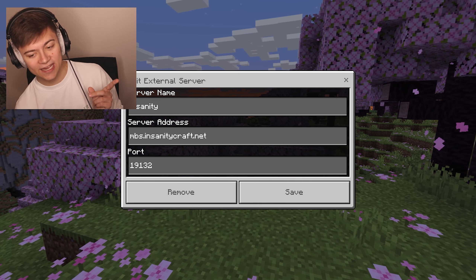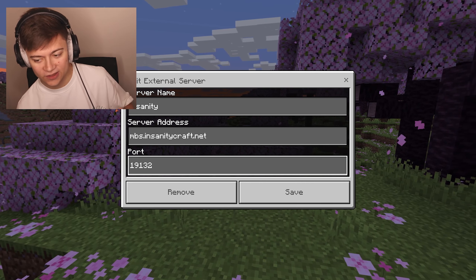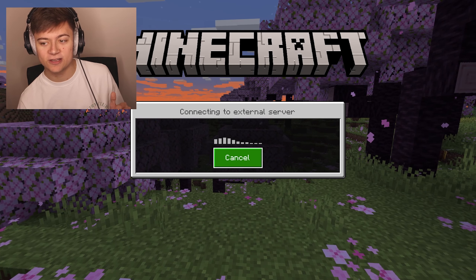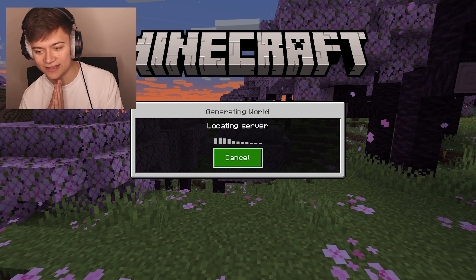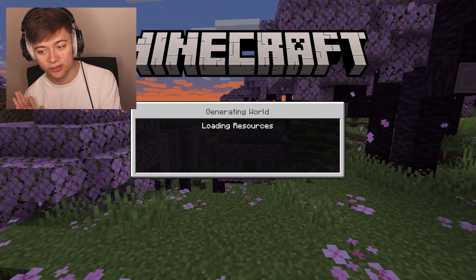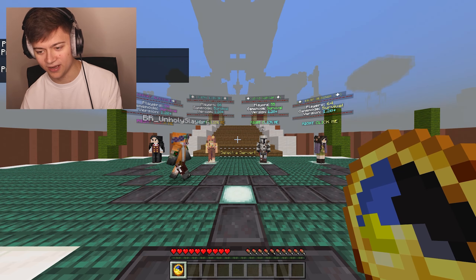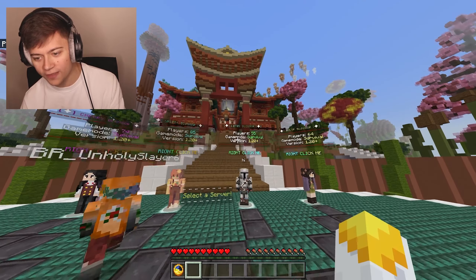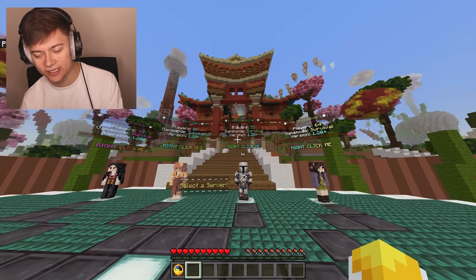Next up we have the InsanityCraft MCPE server — the address is mbs.insanitycraft.net and the port is 19132. This server actually has 59 players on right now so it is pretty popular. Let's go ahead and check it out — I haven't joined this one recently so hopefully it's actually good. And this is a new one — awesome!